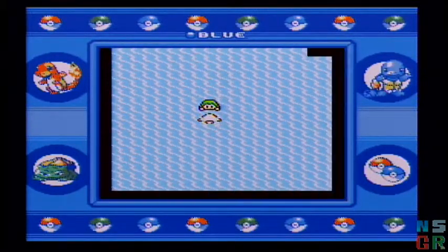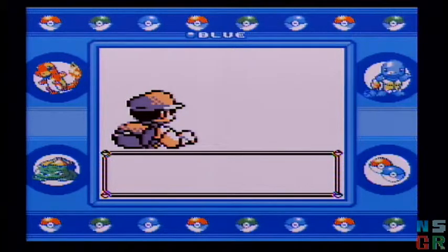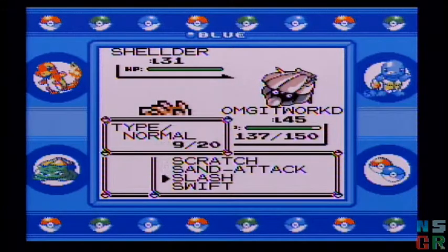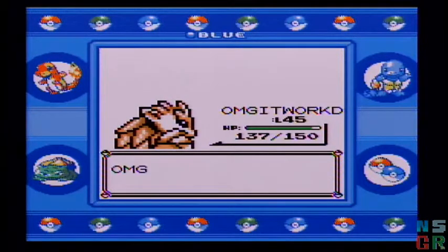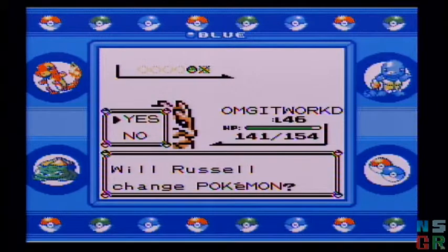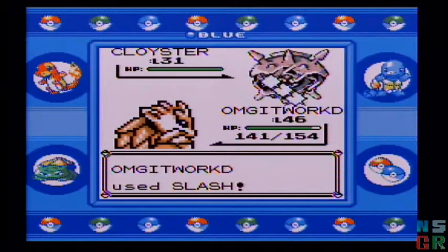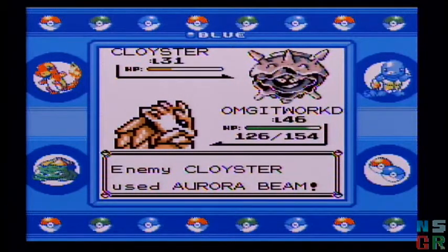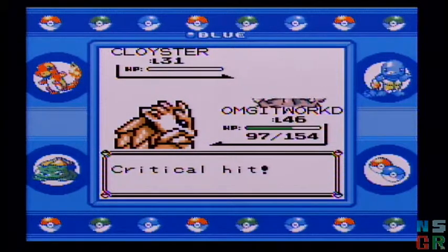Two trainers to fight. Shellder — the Holy Crap It Can Confuse You Pokemon. Doesn't it evolve to Cloyster? I know Cloyster can learn Ice Beam. Aurora Beam — I didn't find out what type Aurora Beam is, but that might be an Ice-type move.